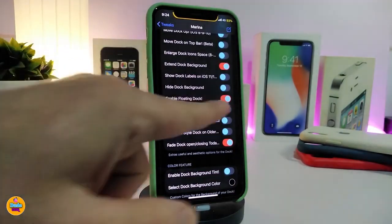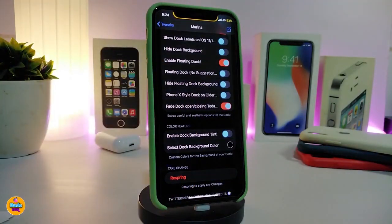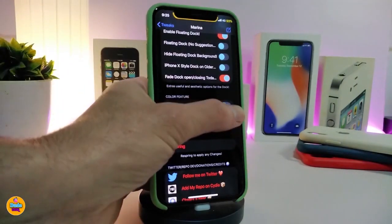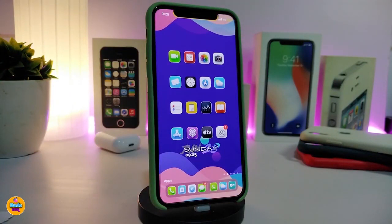If you want to show the dock labels, hide the dock background, or use it with the Floating Dock tweak alongside Marina, you can switch that on. You can also switch on the iPhone X style that looks like the original, fade the dock open or close by tapping on it, enable the dock background tint, and select a background color by tapping on the color. After making changes, tap Re-Spring so your device takes effect. This tweak looks like an iPad style or floating dock.